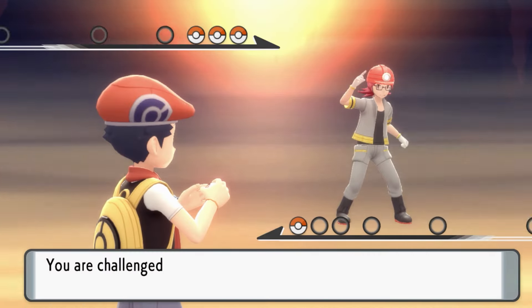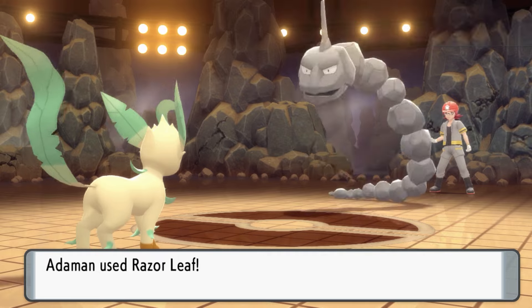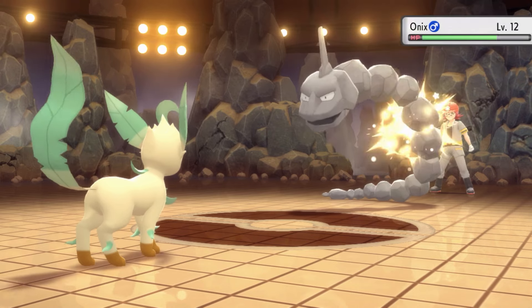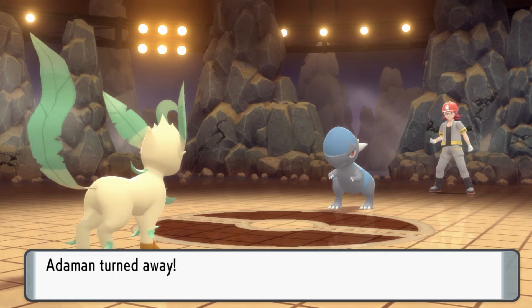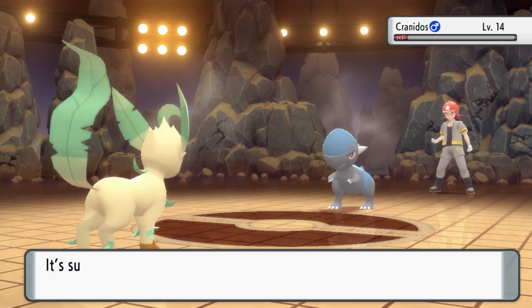Onto the first gym. We set up a single Work Up against Geodude before one-shotting it with Razor Leaf. Onix survived Razor Leaf thanks to Sturdy, which caused Roark to use a potion, but Onix went down. The EXP from Onix caused Adamant to hit level 11, so he now has a chance to disobey us — which he did on the first turn against Cranidos, who went for Leer. Thankfully, Adamant landed his next attack, one-shotting Cranidos.